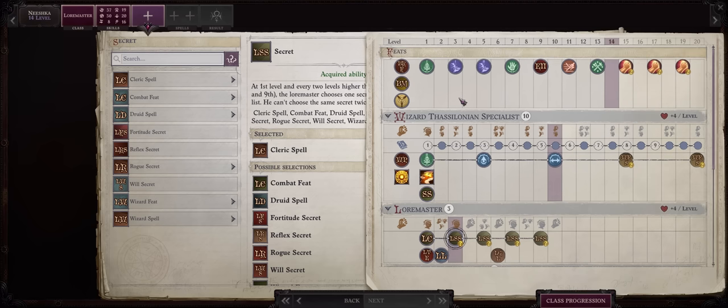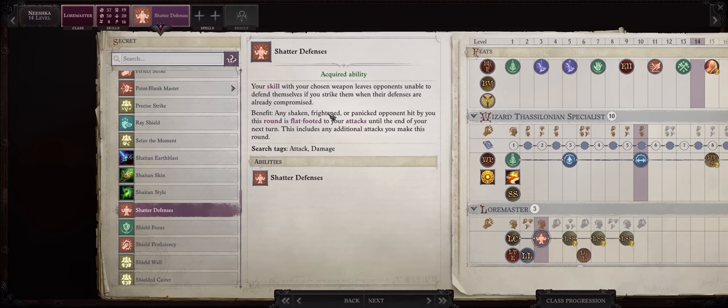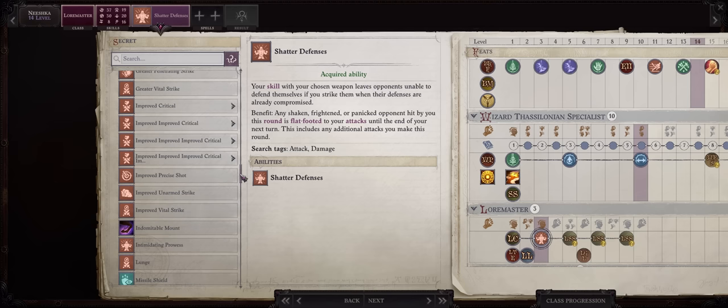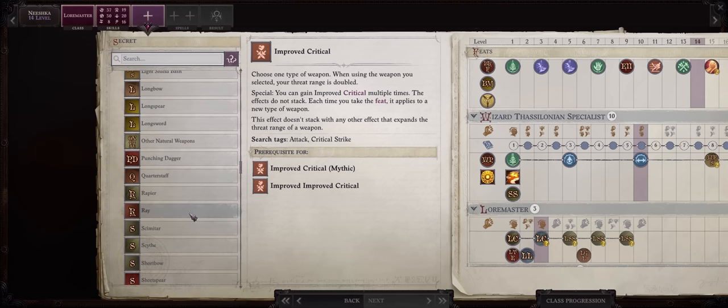For your second Lore Master secret at level 14, you have quite a lot of different choices. Something I like picking now is Combat Feat and Shatter Defenses, so we have an even easier time hitting enemies. It also combos quite nicely with ray spells, because whenever the enemy is flat-footed they'll also have even lower touch armor class. Something you can do alternatively is pick Improved Critical and Ray earlier — this can highly increase the damage you deal with ray spells.